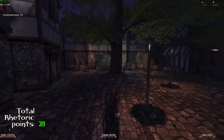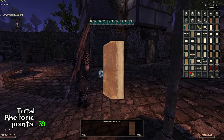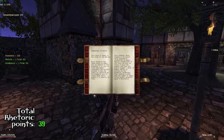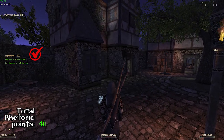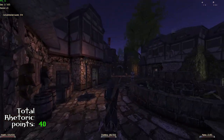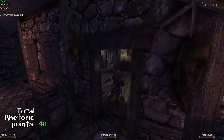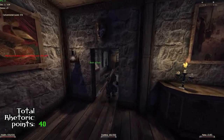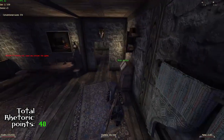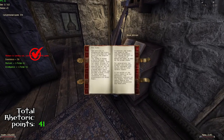Number forty is inside Lutero's house — a book on one of his tables called Elementary Arcanum. Once you read it you get an additional rhetoric point. The little house near Lothar also has a book stand in the second room, so make sure you get to it without anyone noticing — you will get your number forty-one rhetoric point.